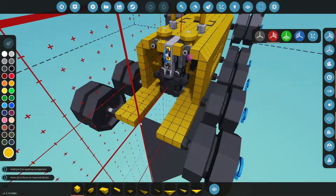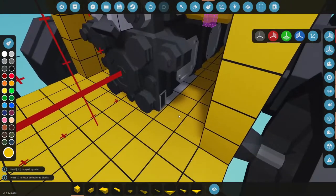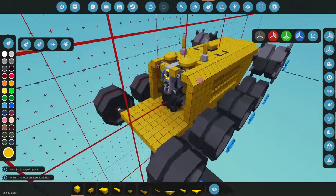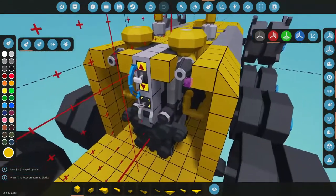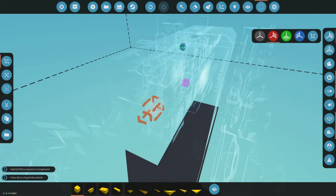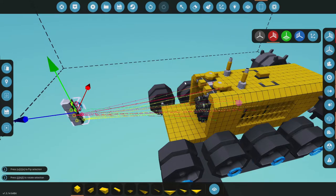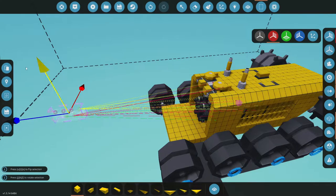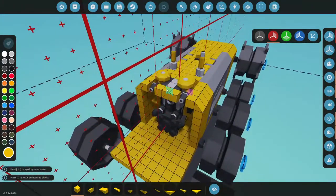We're going to fill in this bottom section here. I do see a little bit of gray — I just need to paint the back side of the microcontroller. Now we need a cab for this thing. Let's break all this out of here. We'll cut it, slide it down, rotate it, flip it — that's probably how it's going to be when we start building. We'll leave it right there for now.